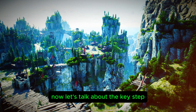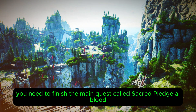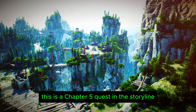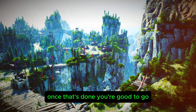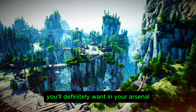Now let's talk about the key step to unlock the Guardian system itself. You need to finish the main quest called Sacred Pledge of Blood. This is a Chapter 5 quest in the storyline, and completing it will officially unlock the Guardian feature for you. Once that's done, you're good to go.